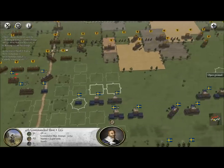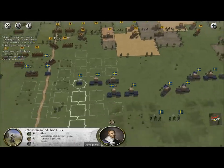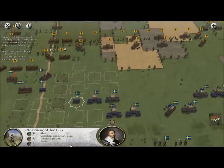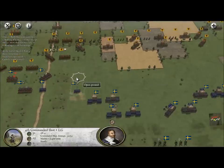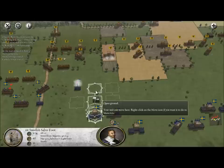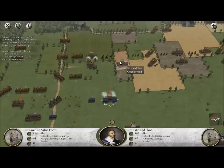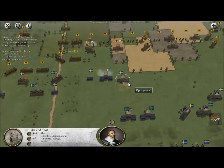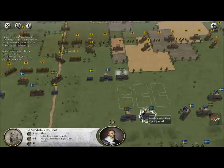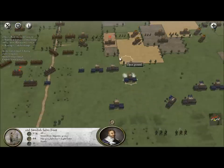We can't hit that one, but what we can do is keep moving forward. The enemy has great cover here, which makes me think we should have stayed on the hill — but they would have never attacked. We need to keep moving forward. I'm going to focus my commanded shot fire on their cavalry, since the Swedes are exceptional with their muskets and we need to get them into position to use them almost all the time.